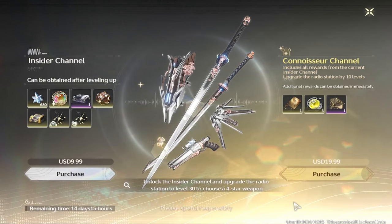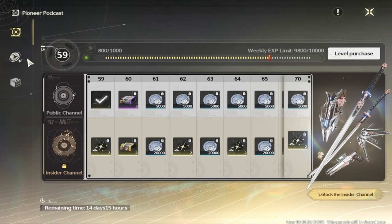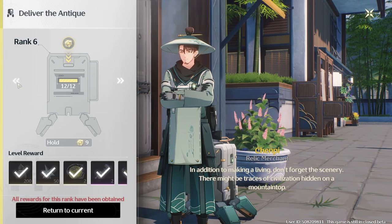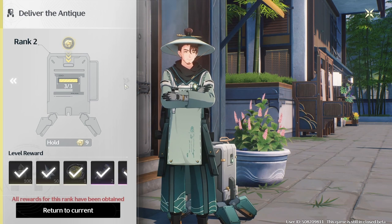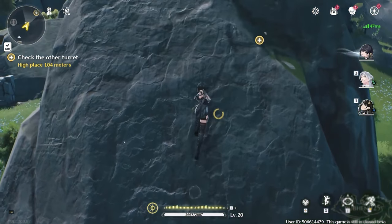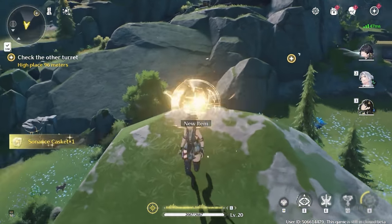The free battle pass, once completed, will grant you five standard pulls. The paid battle pass on top of that will give you an additional seven standard pulls, five event mana pulls, and 680 Asterite. Delivering all Sonance caskets — the glowing yellow cubes found hidden out in the world — to the relic merchant Chempy will reward you a total of 650 Asterite.